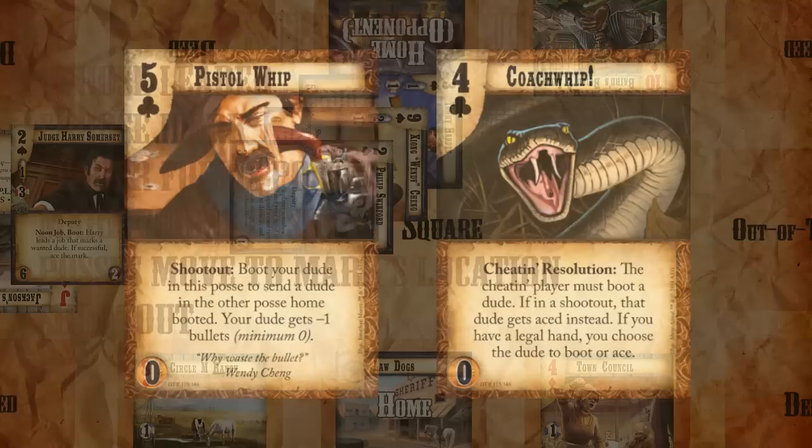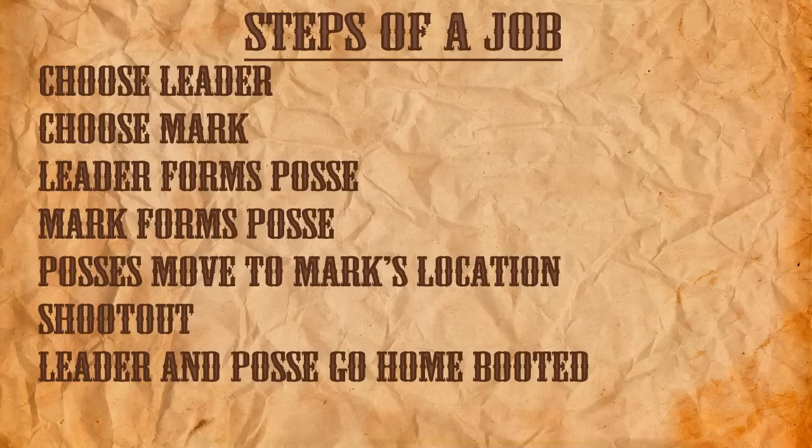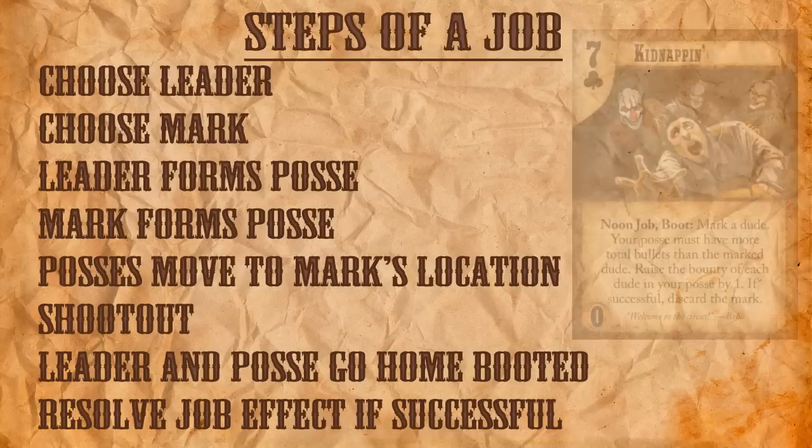Before we carry out whatever if-successful effects may have occurred with the job, everyone who is part of the leader's posse must go home-booted. It's worth noting that this is also the case even if the job fails for whatever reason. Finally, after we've done all of this, we're going to resolve whatever the job card says — in this case, the mark gets discarded. Before I go, I would like to answer a couple of quick, frequently asked questions I've seen regarding jobs.